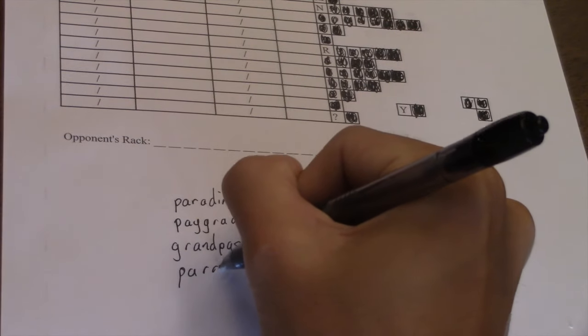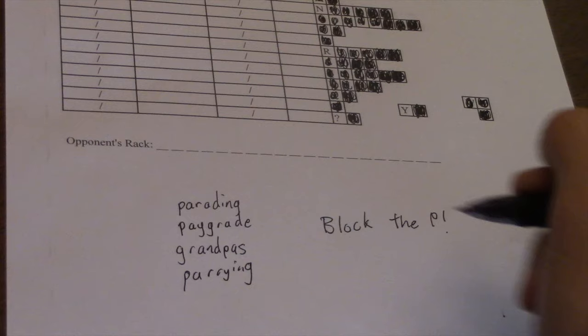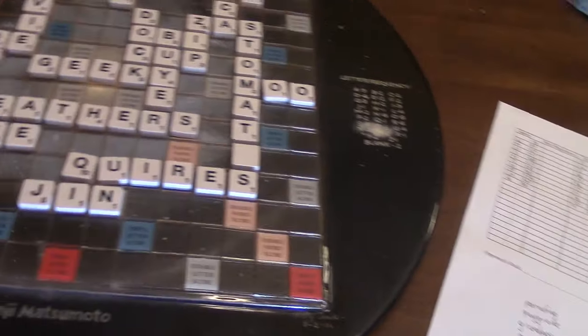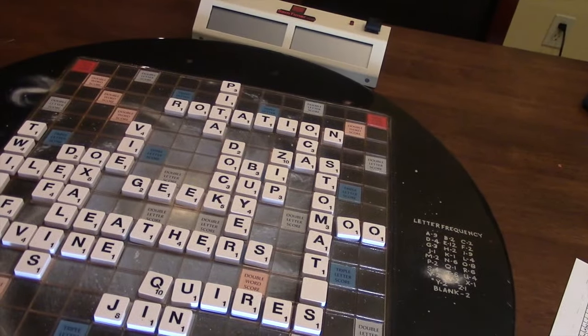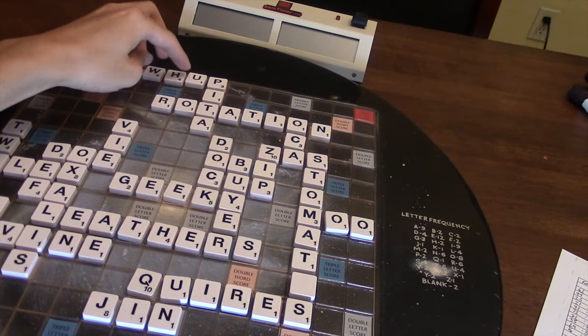Sixth, every move should have a reason. Every play should have an overarching goal, whether it's scoring points, increasing risk, reducing the probability of a disaster scenario, or getting out of range of your opponent's bingo.